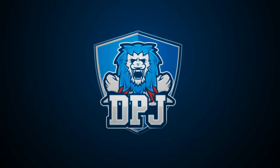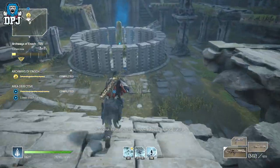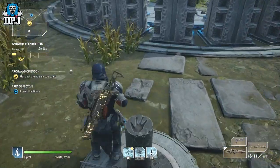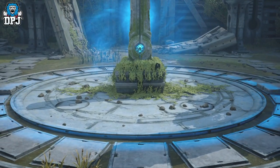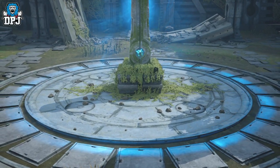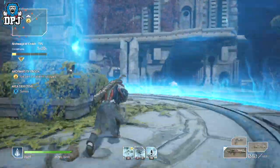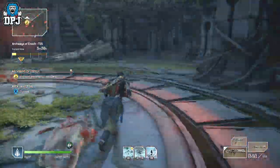With Outriders being in its best state yet, I thought it would be a good idea to talk about 5 simple features I'd love to see added into the game, just to make that quality of life much better. Now before we start, yes I agree we need more classes, legendaries, skill tree nodes and points, levels, expeditions etc., but those I don't feel are coming until content and DLC releases.